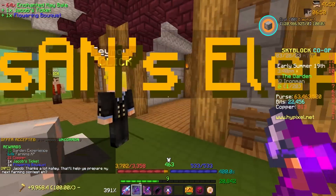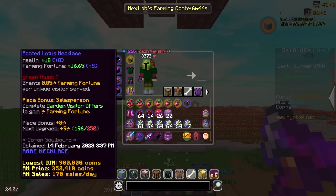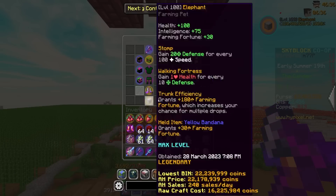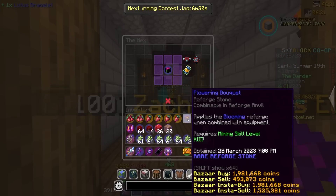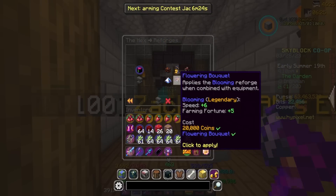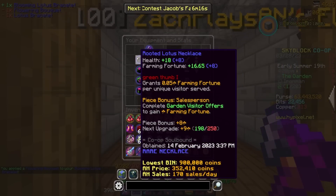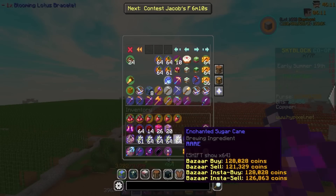Let's go ahead and grab that flowering bouquet — thank you very much. As you guys saw earlier, I put the burrowing spores one on my Lotus necklace. The flowering bouquet isn't going to be as good of a stat boost, but we'll go ahead and put it on our bracelet. It's worth 2 mil, so that's another decently expensive farming drop. That's going to give me 3 farming fortune. I'll have it on here for the time being and replace it when I get more burrowing spores. Thank you, Jacob — appreciate your business, and bring more of those back please.